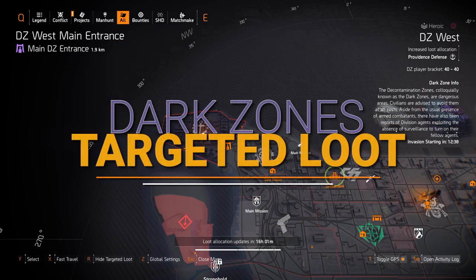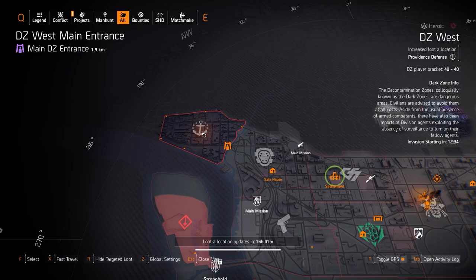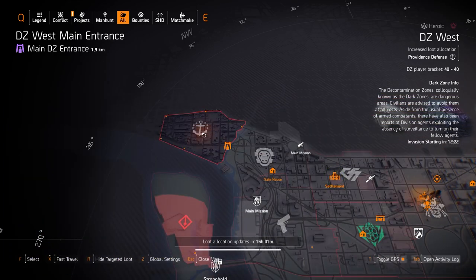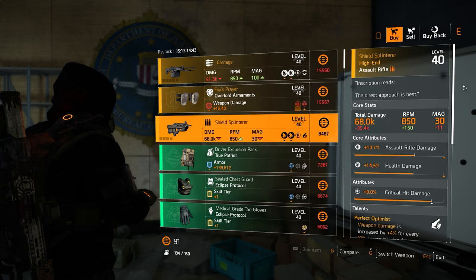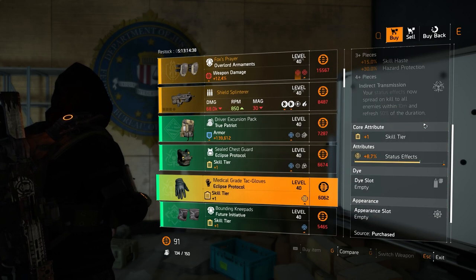Starting off with the Dark Zones and vendor reset highlights, which are always in that big bottom left overlay. I recommend the Safety Distance at the White House — that Vector SBR and Haven is pretty good because it's got the four slots that you need — and the Baker's Dozen at the theater. Always remember to get that Fox's Prayer from Cassie. She's got it right now, so definitely check that out if you didn't pick them up already.